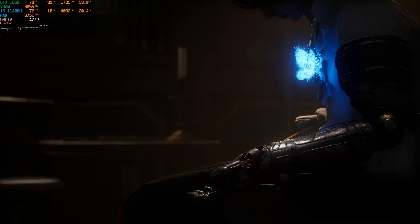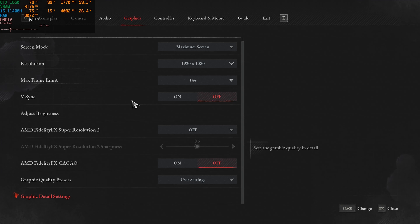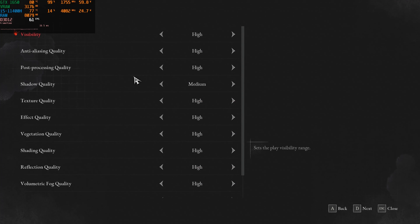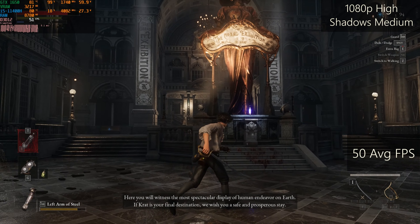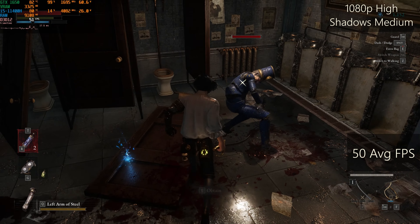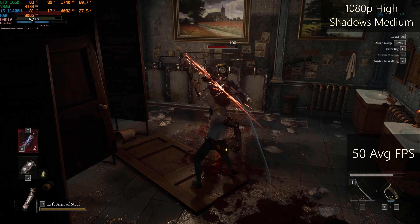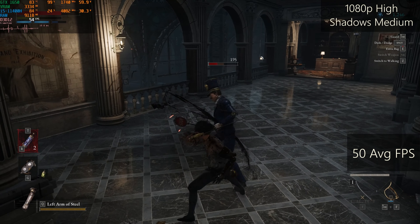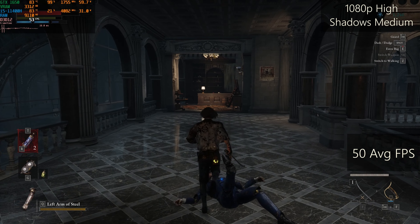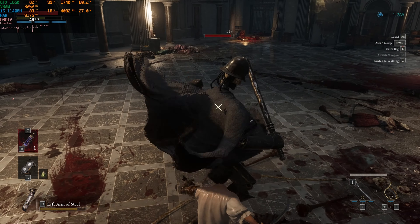The next game is the brand new Lies of P, release date of which is going to be late 2023. Using the high settings preset, except for shadows which are set to medium — apparently high shadows cause stuttering on my system. The optimization of this game is surprisingly good, and with high textures VRAM usage is lower than 3.5GB. Average FPS here is 50, which is good for a 2023 title. This interesting Souls-like game is going to come out in September of this year.